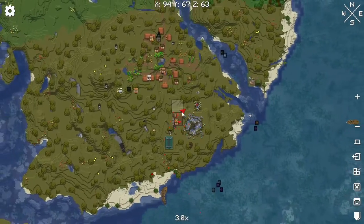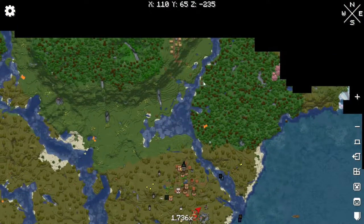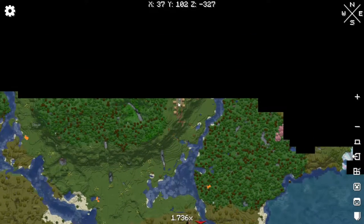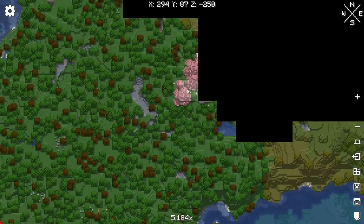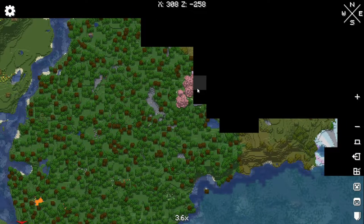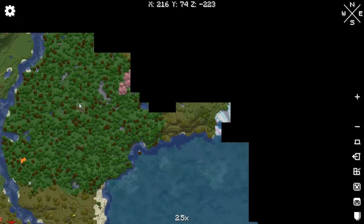Now that it's morning, let's check what we have in our mini map. There is some really cool generation around — there's another village up here, and over here it looks like we have a cherry blossom biome. Oh, we have the colored sand over here too!